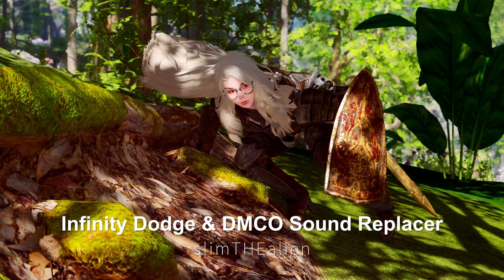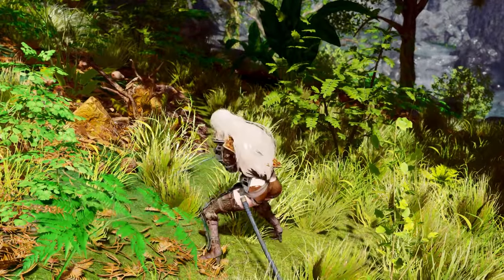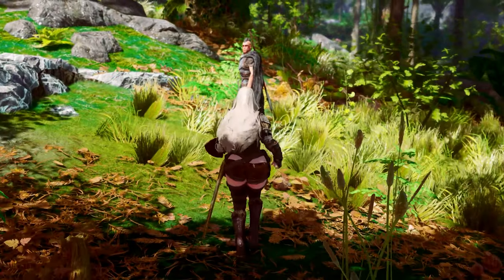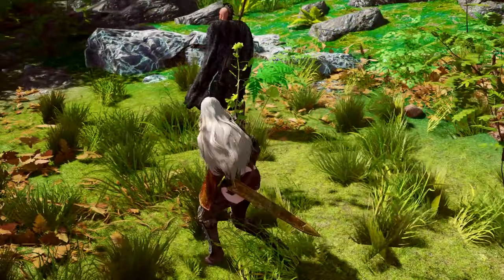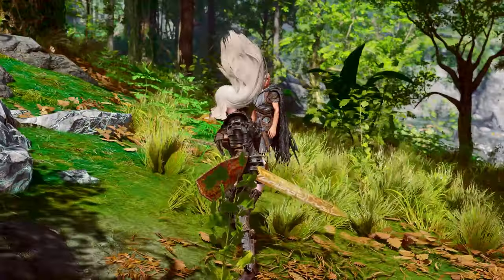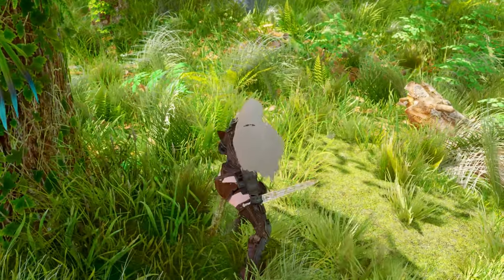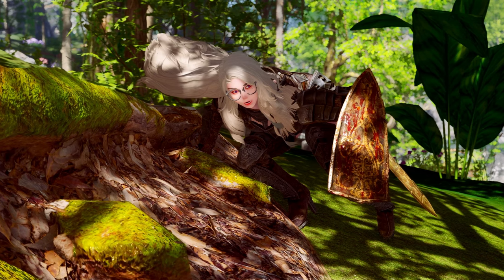Next up is the combination of the Infinity Dodge and DMCO Dark Soul Sound Replacer mods. This is a well-known mod combination among enthusiasts. It involves replacing the dodge motion from D-Star's DMCO with the Infinity Dodge motion, and adding the Dark Soul Sound Replacer to include armor sounds during dodging. DMCO's original rolling animation can be a bit excessive, but this combination retains all the features of DMCO's Eight Direction Dodge while improving the motion with Infinity Dodge and enhancing the sound with Dark Soul Sound Replacer. This creates a comprehensive dodge mod setup that I highly recommend to many viewers. I have also applied this combination myself, and am excited to introduce it to you.